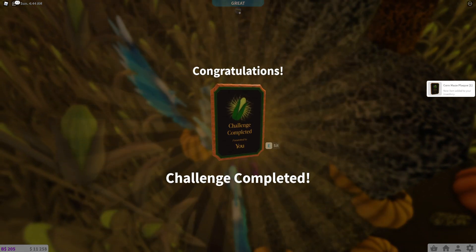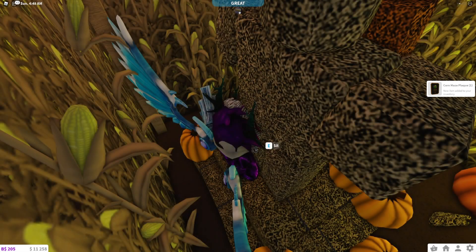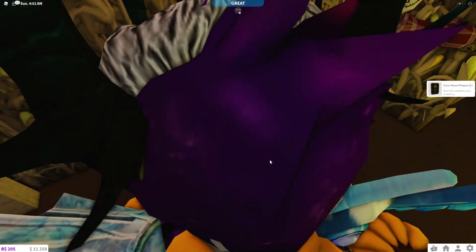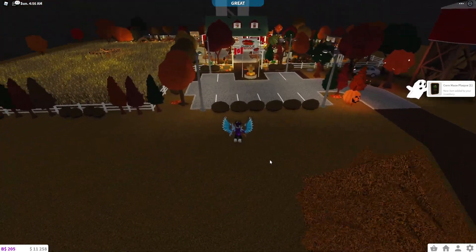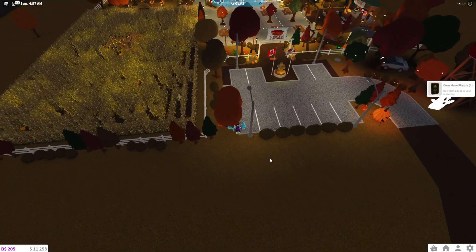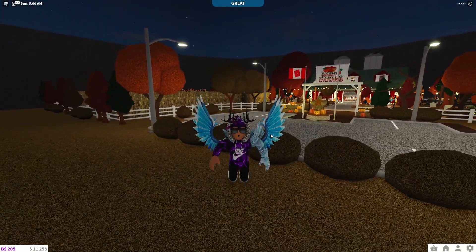Yes! There we go — congratulations, challenge completed! We went ahead and got the corn maze plaque. There's actually a little trick you can use to kind of glitch in here, which is really useful. I was teleported out, but yeah — that's how you can go ahead and complete the maze inside of Blocksberg. I hope you all enjoyed this video. If you did, make sure to like and subscribe for support — peace out!